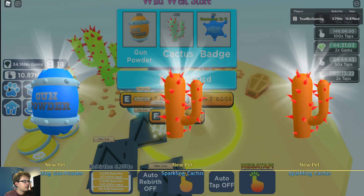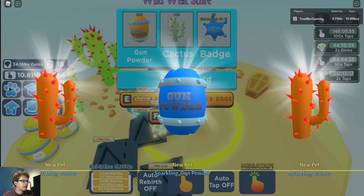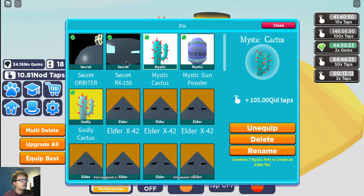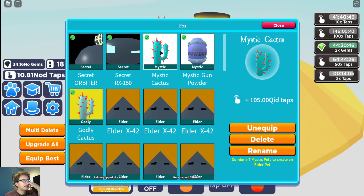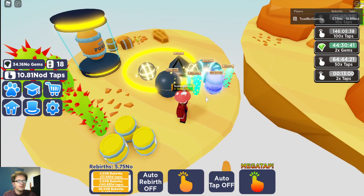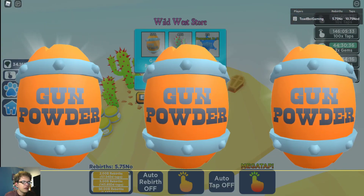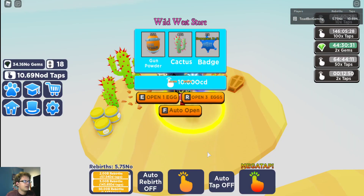One more set — come on badge. Upgrade all — let's see how strong these are. Mystic gives you 100 quintillion ID, 70 quintillion ID from the gunpowder. It looks like the secret pets are actually better than these pets in like regular form. They're not necessarily maxed out or anything — they're just kind of eh. They're not strong, they're not weak, they're just eh.